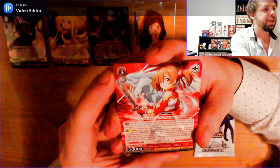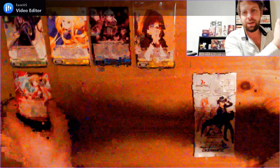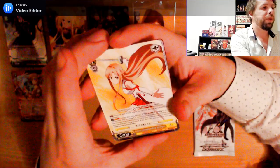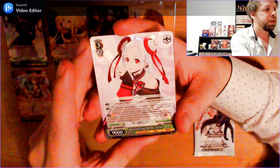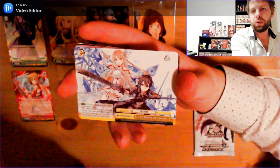We've got another bonus slot here — a 1500 power Air Repairable card. Next up: Level 1, 0 cost, 2000 power uncommon: Asuna's Commanding Strength. Very cool. And we've got a rare — Level 3, 2 cost, 9000 power rare: A Witching Smile, Yuna. Very cute little card there. And for the climax: The World of Swords. Pretty cool card.